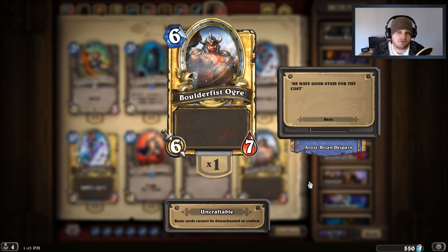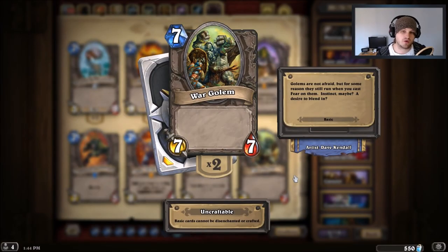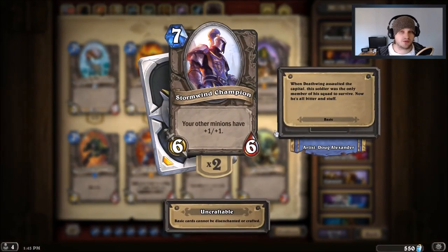Boulderfist Ogre is a 6/7 for six mana — it dodges Big Game Hunter, and it's a great all-around solid card. If you're running War Golem, it's not a horrible card but Boulderfist Ogre is just better — you only lose one attack for one less mana. Stormwind Champion is also a great replacement: you lose one attack and one health compared to War Golem, but all your other minions get +1/+1, which is far more value if you have two or three other minions.